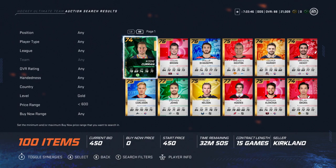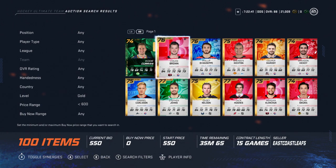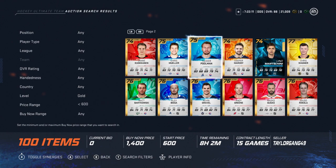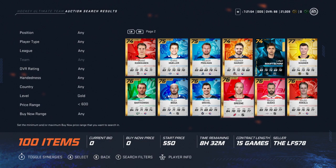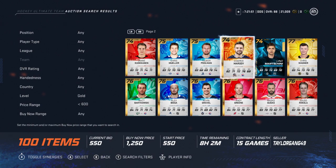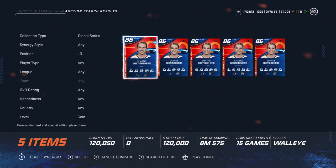If you win one for 450 and sell for 950, that's 500 coin profit minus EA's tax. If you're getting 10 of these cards at a time and putting them all up for 950, you're accumulating coin. There could be 82 overalls or 81 overalls you get for around 800 by bidding, then flip them for 1,000-something. If you do it at the right time when fewer people are on, you can win like 20 bids — easy coin.